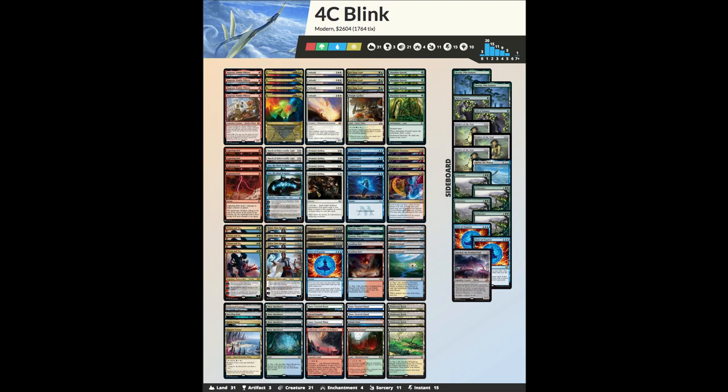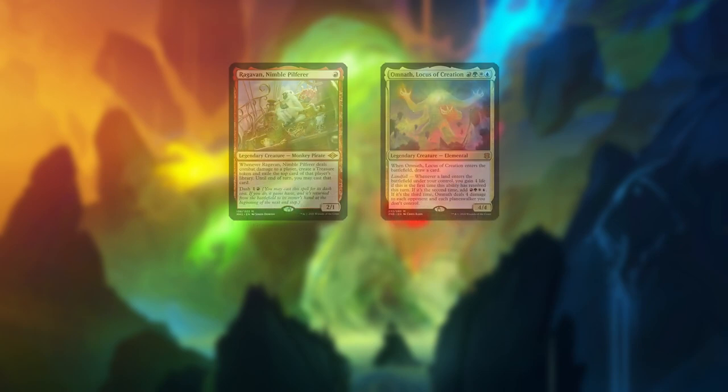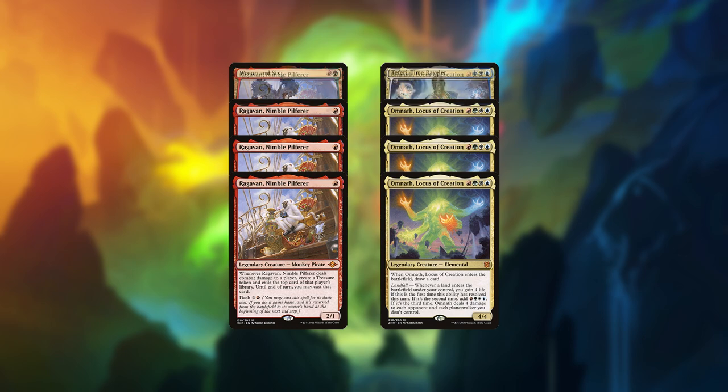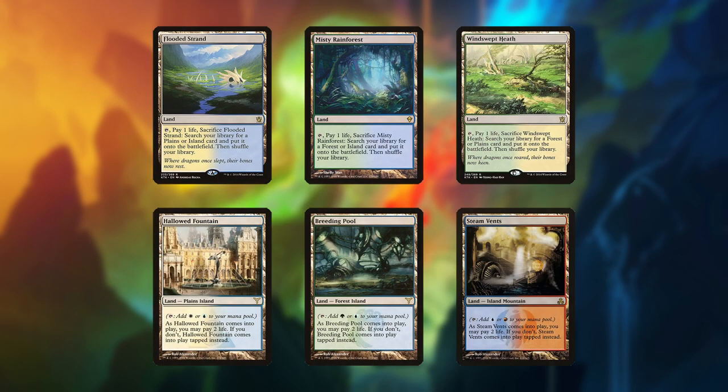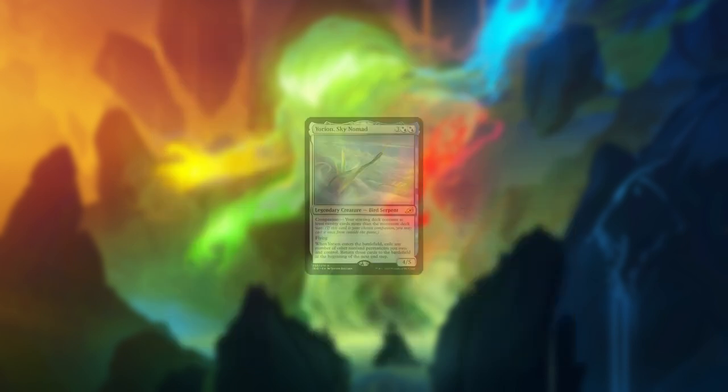Any player who builds it will probably wind up reevaluating their life choices after spending over $2,000 on cardboard rectangles for a children's card game. Four-Color Blink is a go-long midrange deck that maximizes on full playsets of the most generically powerful — and thus most expensive — cards in the format, with pricey lands to enable its four-color mana base, and adds an additional 20 more cards than normal to satisfy the companion requirements of Yorion.